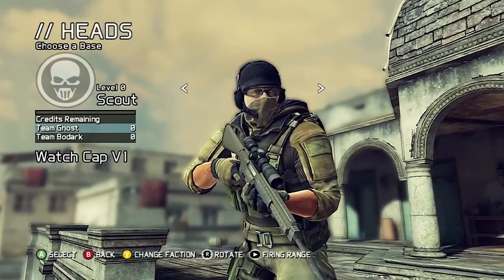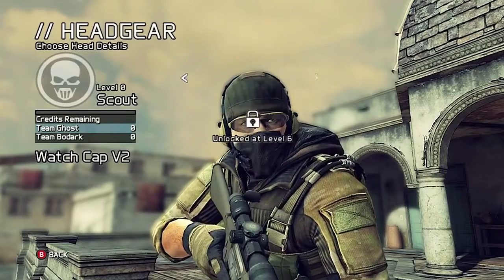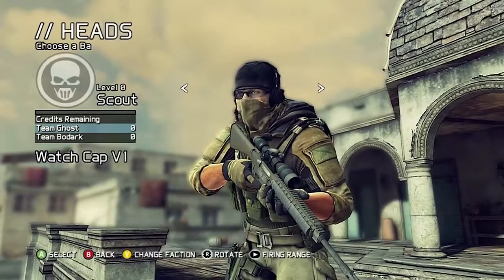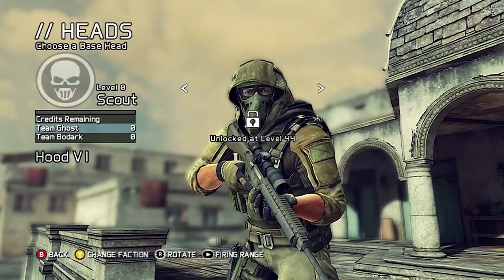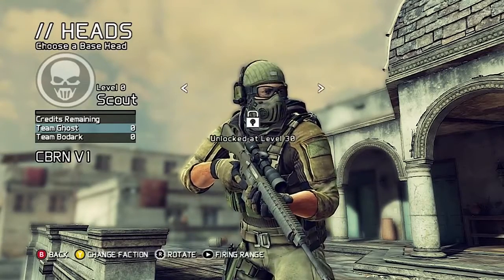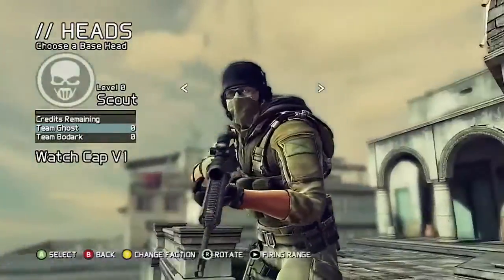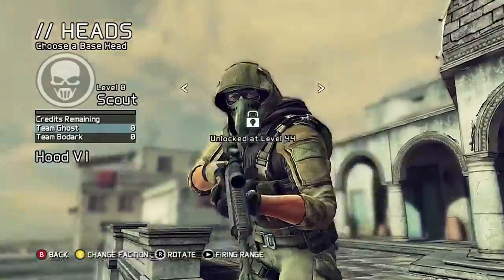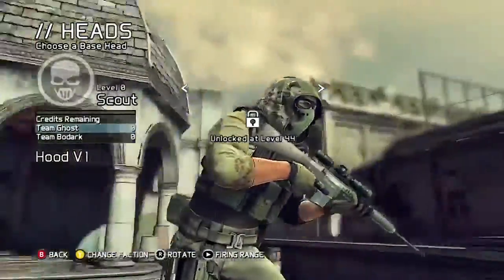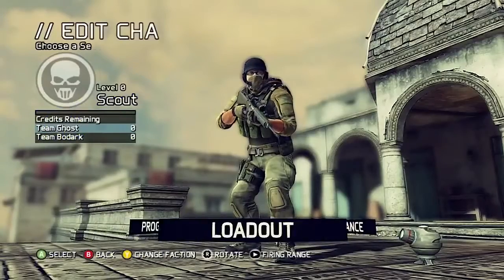You can go to Appearance and change the guy's face. You have different masks you can unlock — this engineer has masks at level 14, level 30, and level 44. That level 44 one looks really cool, kind of like something from Assassin's Creed.